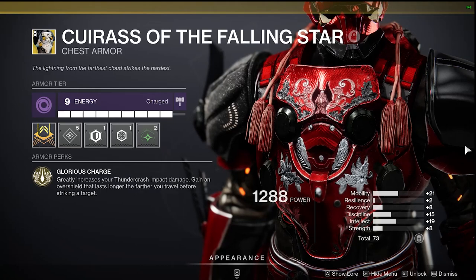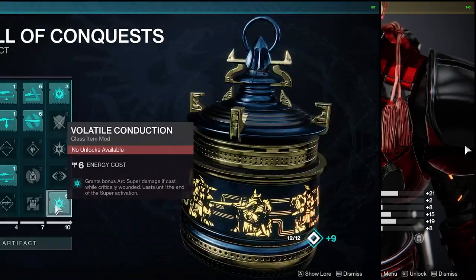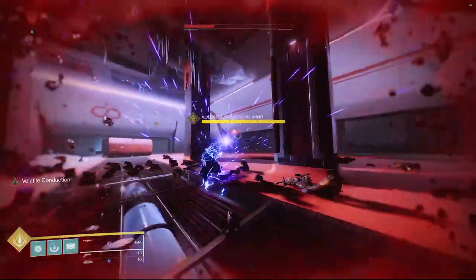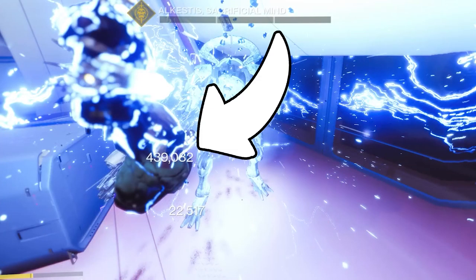But Titans really get to take advantage of everything available to us this season, and to buff our super even more, we're pulling mods from the artifact. The first of these is Volatile Conduction, which buffs the damage of arc supers if you cast them when you're at red health. This buff is hefty, and combined with the Curis of the Falling Star you can see on this Lost Sector boss we're hitting for 439,000 damage.